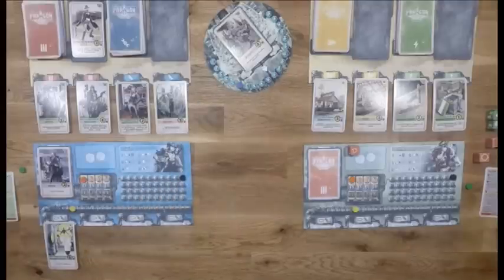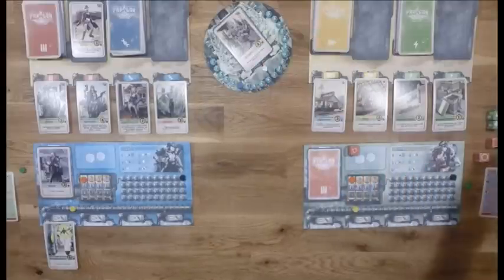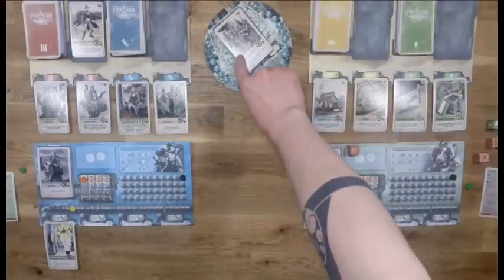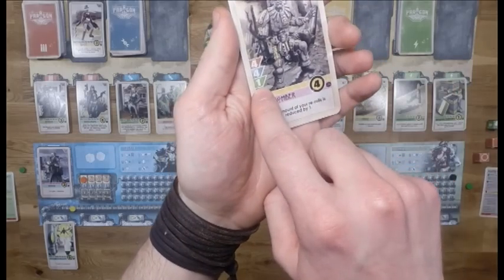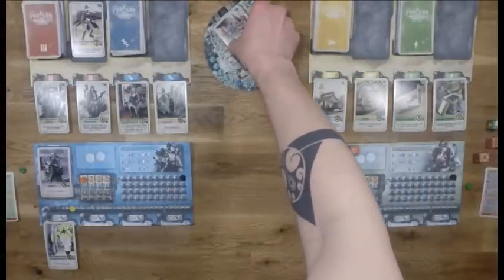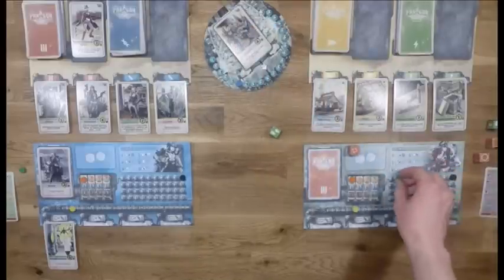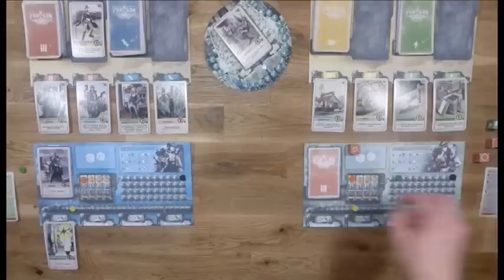Another effect happens every time you destroy a soldier card - you get to roll for paragon. You take paragon dice equal to the paragon stat shown on your soldier - the green value. In this case I can use one paragon die. Rolling it, I get two paragon, so I take my green token and mark two paragon on my tracker.